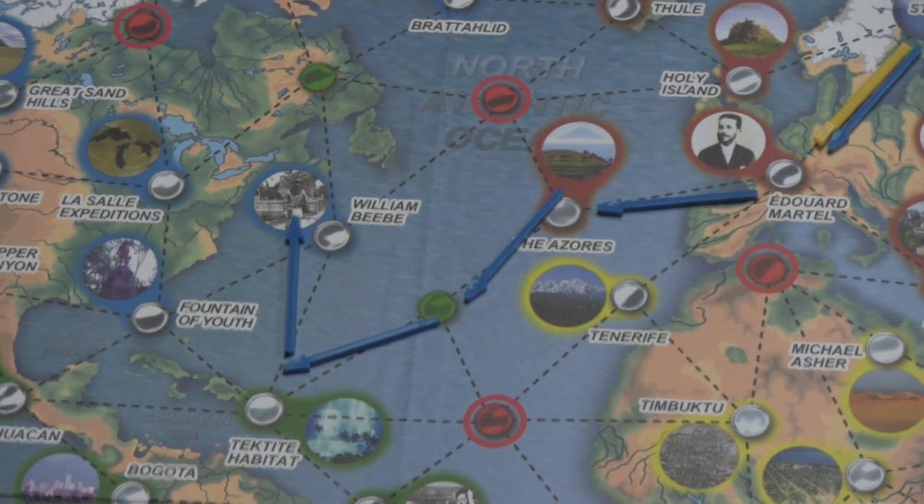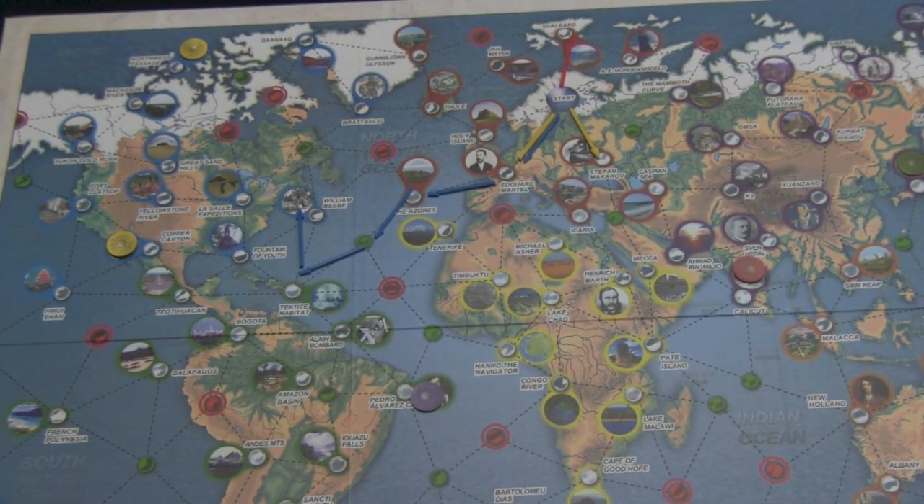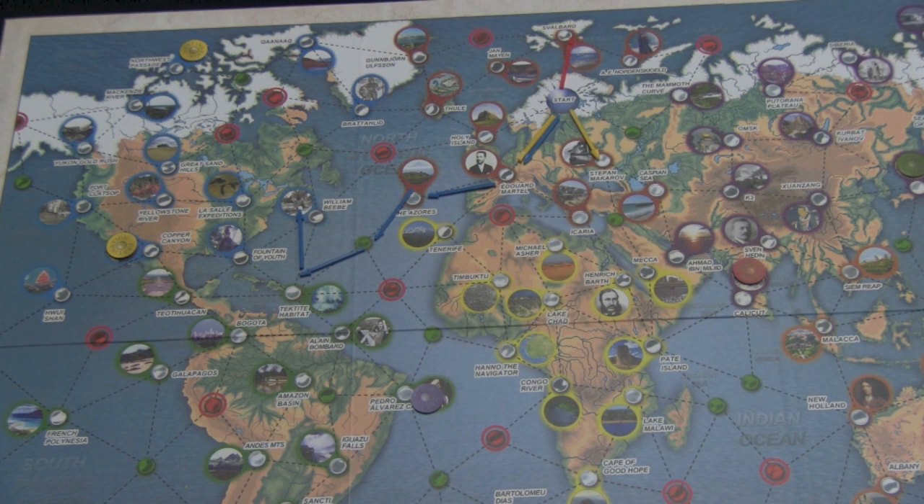As you get to the different expeditions and score points over the course of the game, you discard those cards or place them in front of you to show which ones you've reached. When one player's hand is completely gone, the game has one final turn back to whoever went first — marked by the start player token — and whoever has the most points is the winner.